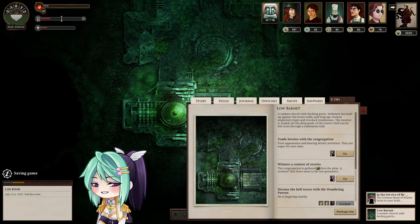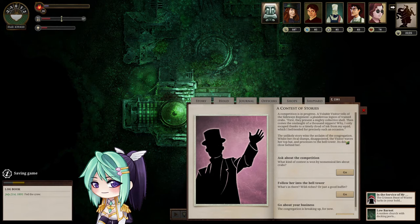Let's witness a contest of stories. The congregation is gathered before the altar — a sermon? But there seem to be two preachers. A competition is in progress. A voluble visitor tells of the sideways regiment, a plunderous legion of trained crabs. First they present a mighty collective shell, then comes the onslaught of a thousand nippers. 'I only escaped thanks to a tiny cloud of ink from my squid, which I befriended for precisely such an occasion.' The unlikely story wins acclaim of the congregation, and the visitor waves her top hat and processes to the bell tower. Its doors close behind her.